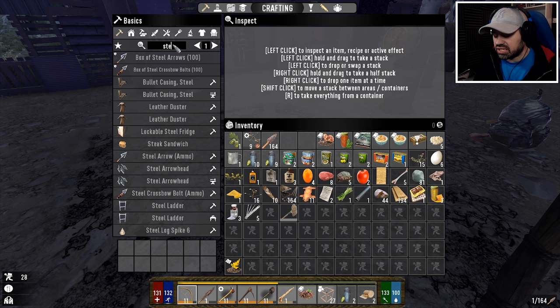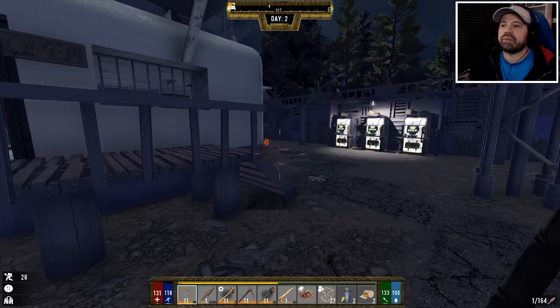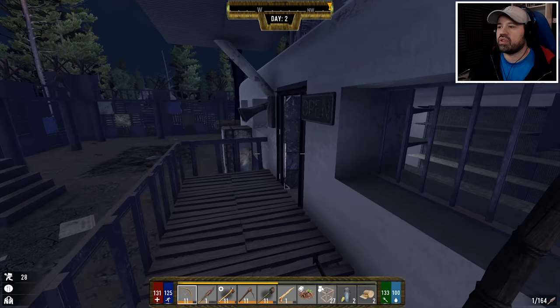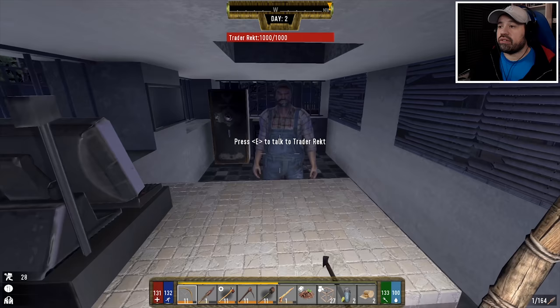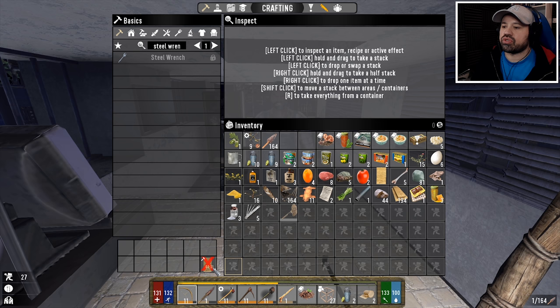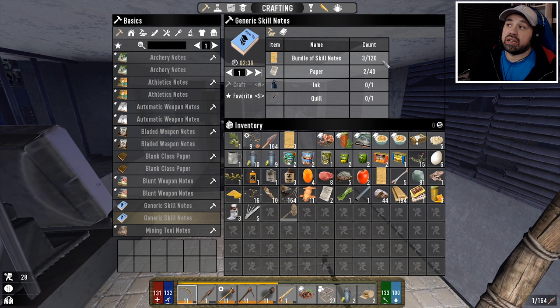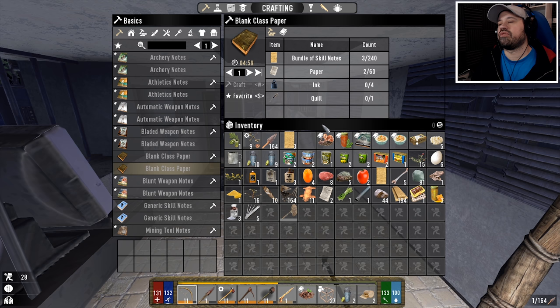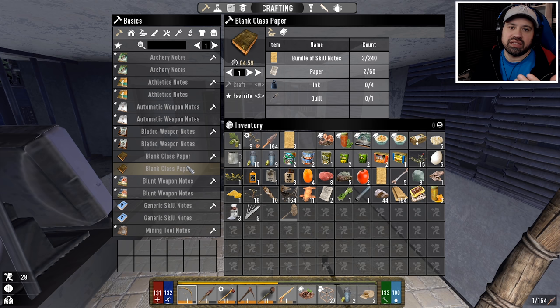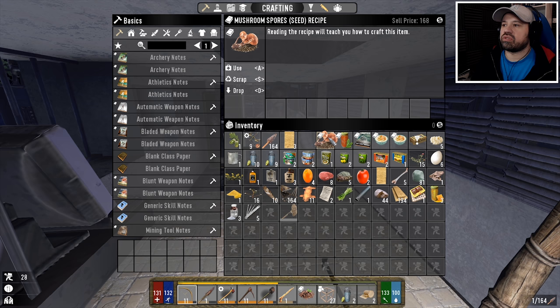Some things like the steel wrench at master mechanic you won't get unless you have the class. So there's still benefit in learning classes for the master-level unlocks — some cool items or doing things faster. But overall, all the other stuff you kind of get through recipes if you're lucky to find them. That's why I think it's very important to scrap those class notes when you have them — they give you three skill notes which we need to make more books and unlock other classes.